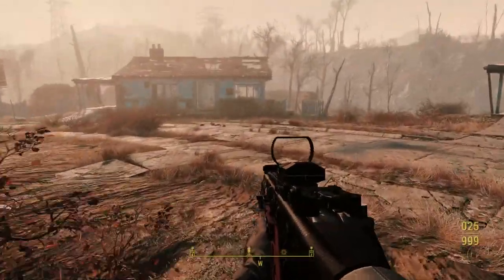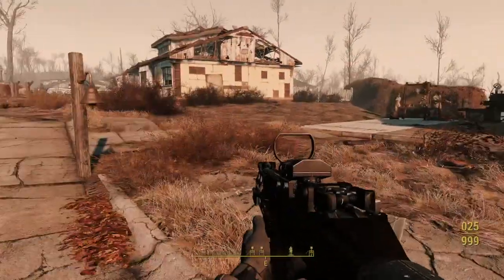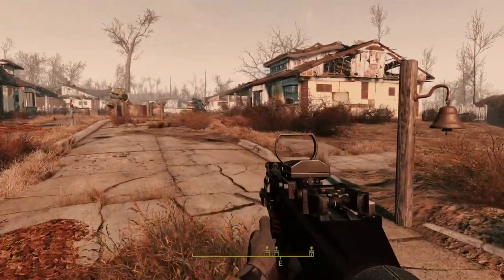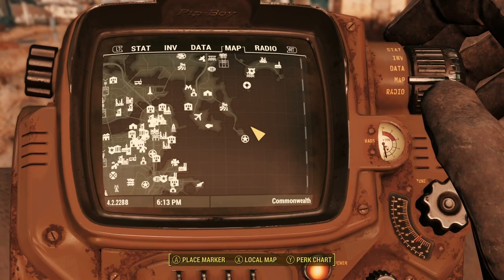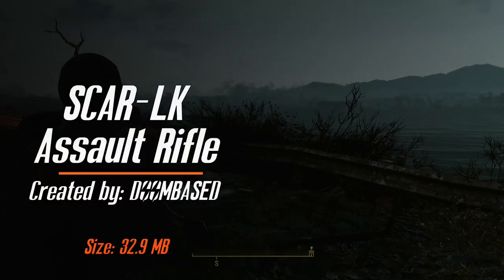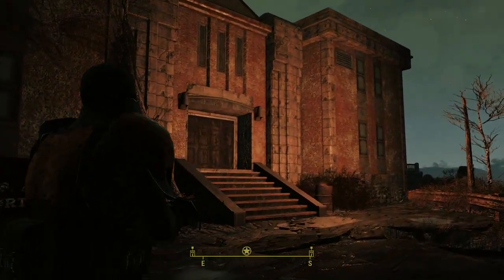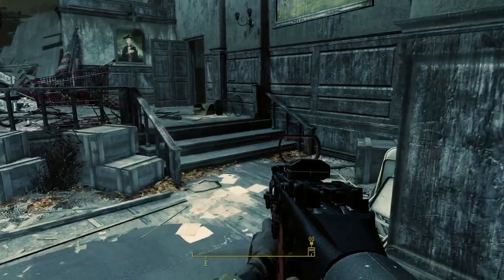We've got one more piece to our combo, and that is the SCAR LK assault rifle. You can actually find it on the map at a specific location — that's at Fort Strong. This is actually the smallest mod on the list.